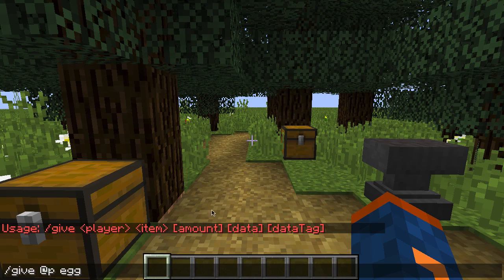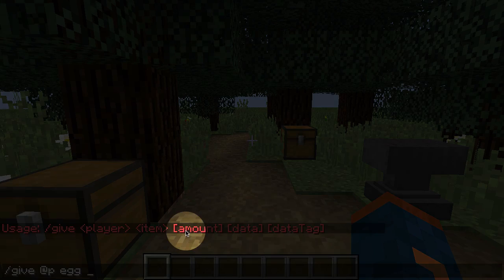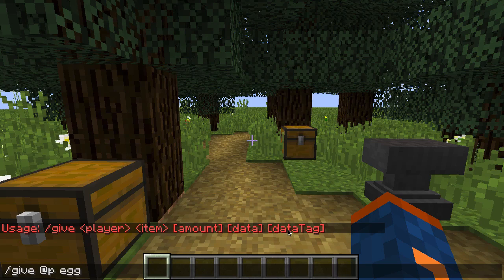We've now come to the part where we have brackets around the last three parts of the command. We've never really looked at this in close detail, so let's do it now. The very first thing we're going to enter is the amount of eggs we'd like to give ourselves. So let's type in 10.